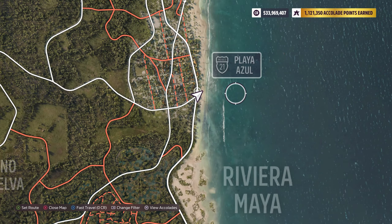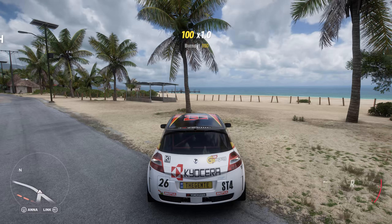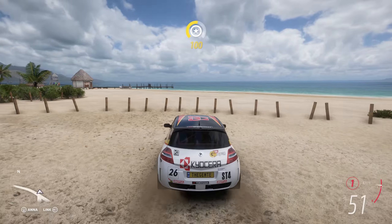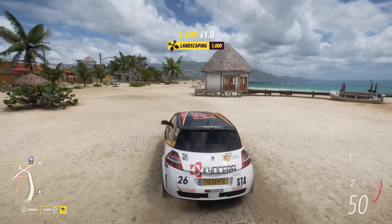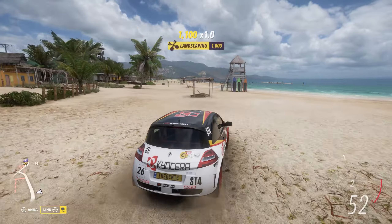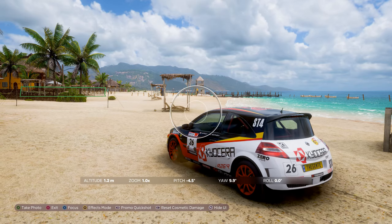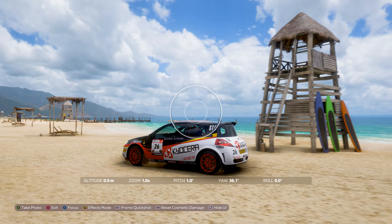So we've gone over here, Playa Resil. The photo seems to represent a beach area. So we're just going to take the reno, take any reno that you want apparently. That is the story with their descriptor. We're just going to go right here, something like that. Nice and clean.